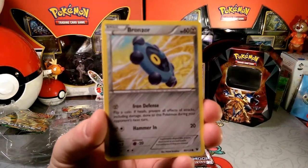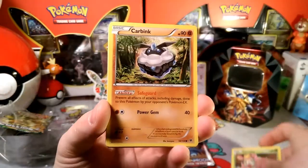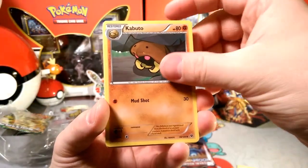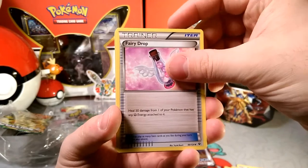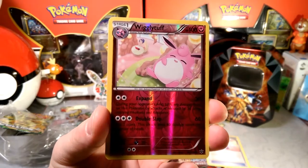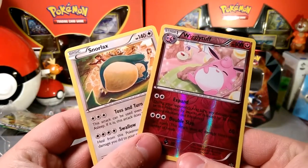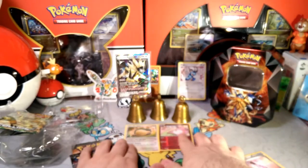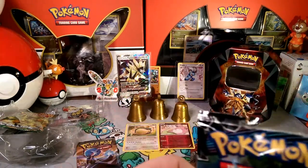Starting with Fates Collide: Bronzor — still legal, you can use it with that Bronzong from Ultra Prism. Carbink with Safeguard — that would be broken if it stopped GXs. Finneon, Kabuto, Loudred, Fairy Drop — that's a very good healing item. Reverse uncommon is Wigglytuff with Expand. Our rare is Snorlax! Look at the sleeping pair — Wigglytuff's Expand and Snorlax's Toss and Turn. A couple of sleeping big mons.